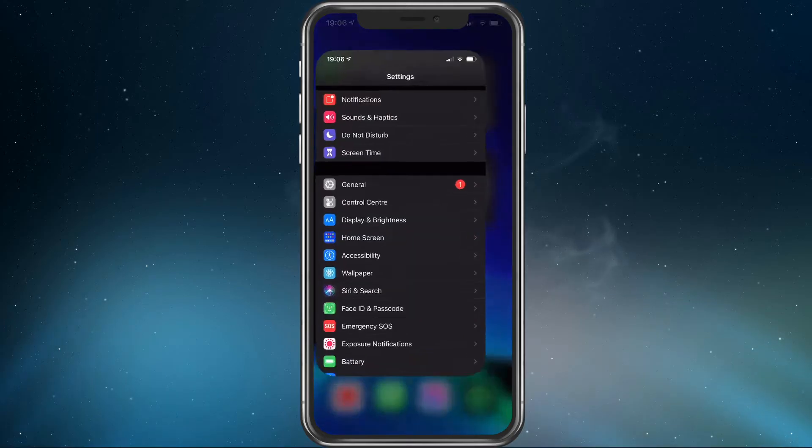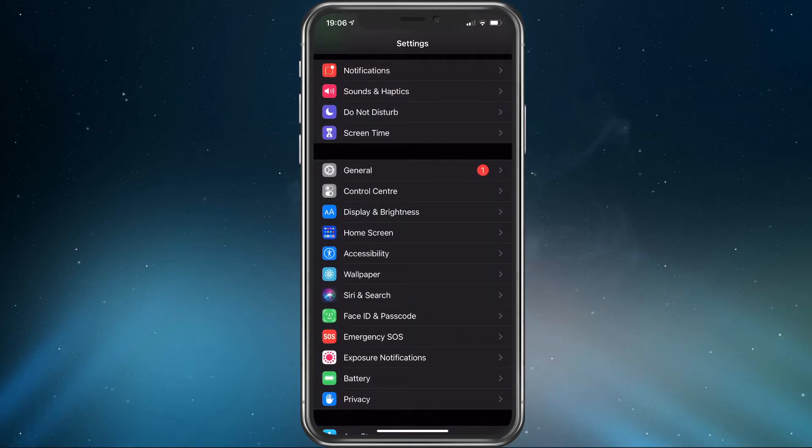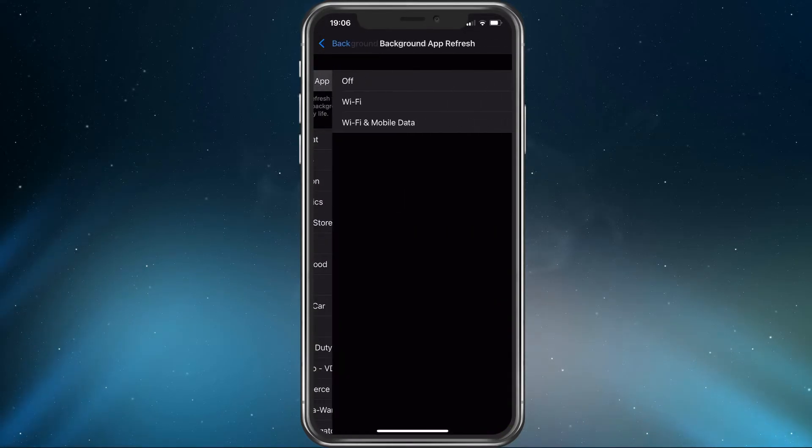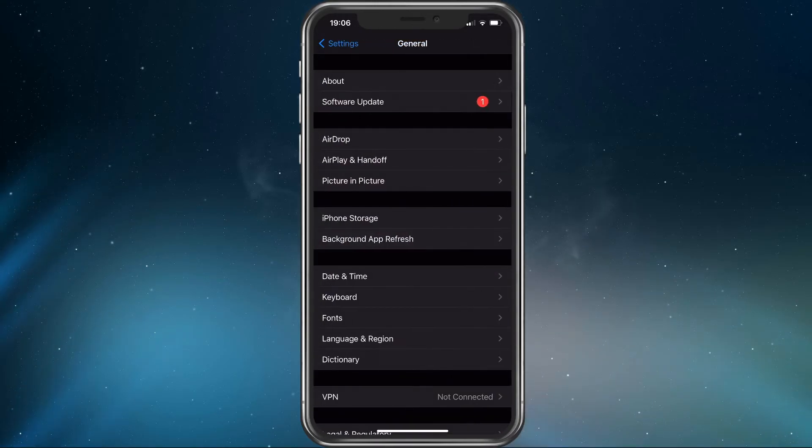Open up your native settings application. Here, in the General tab, navigate to Background App Refresh. Disable this option while in-game, as it prevents other apps and services from using your network connection.